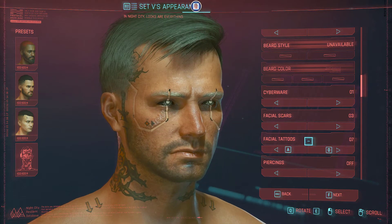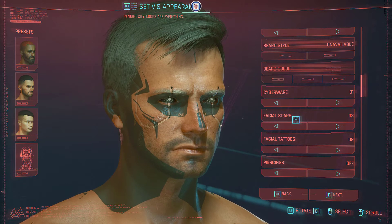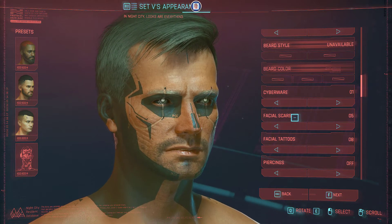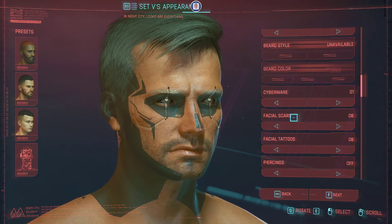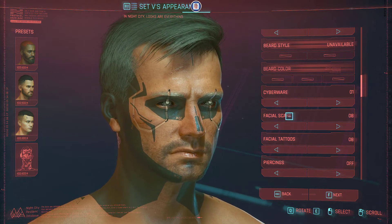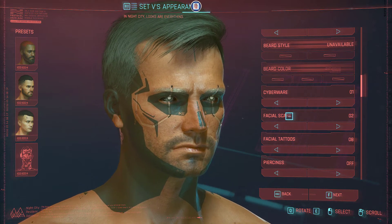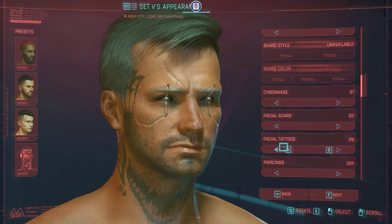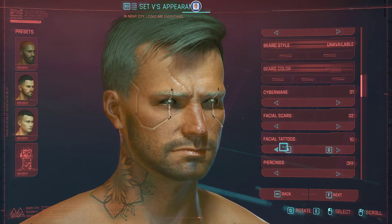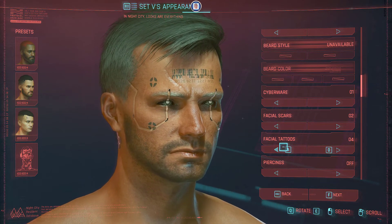How did I change the facial scars? Because I'm changing with the keyboard — you can use A and D to change options and Q and E to rotate. I moved my arm and accidentally changed it, so let's put it back to what it was.